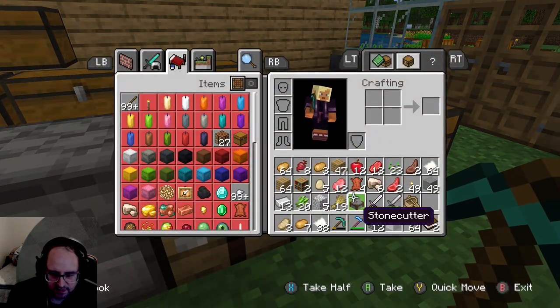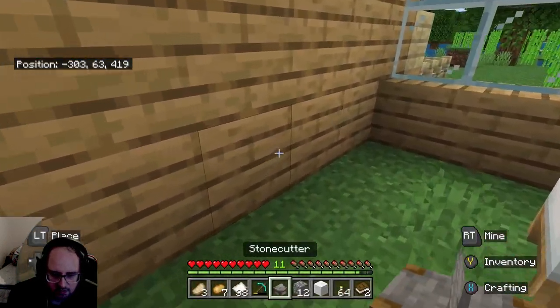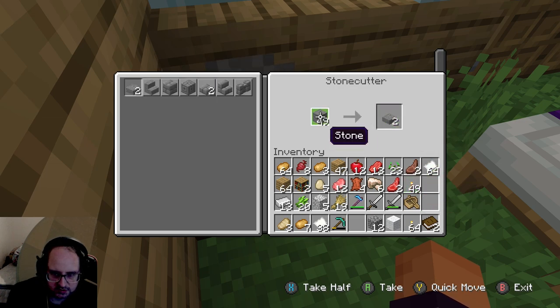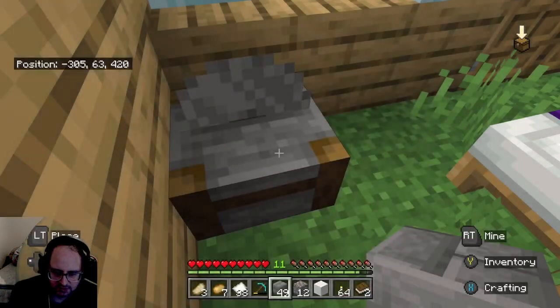All right, that was a bit harder to find. Let's do this — I go in here, you put what you want in, and now I can just select what I want to be. Go here, and bam. Let's get some more done instantly.